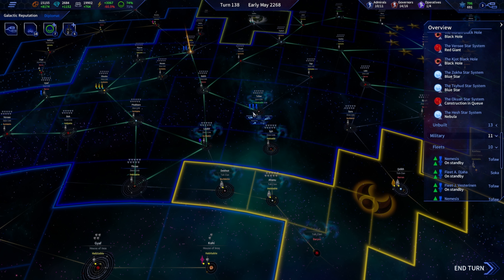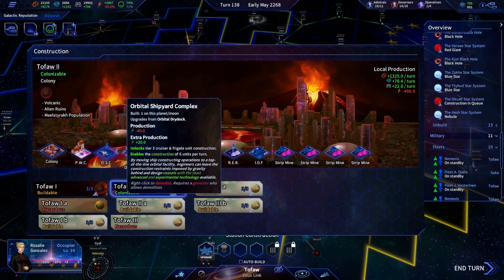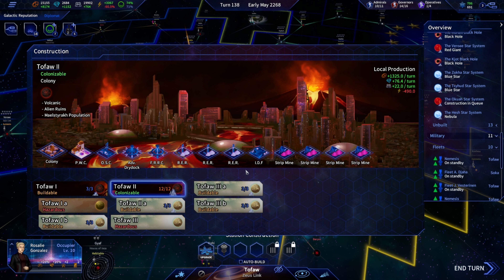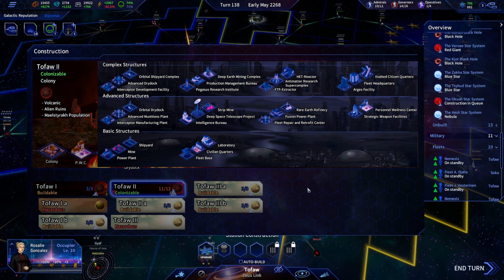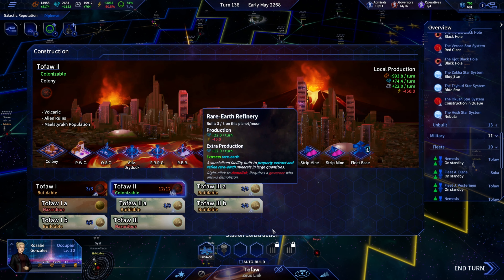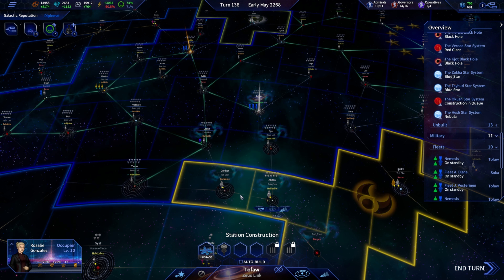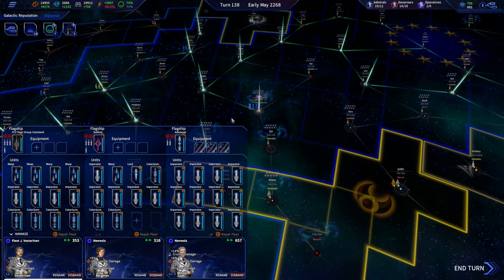If this is going to be our main fleet hub, it might make sense to strip one of these out. We can't do fleet headquarters, but a fleet base will enable flagship construction so we can do everything here.